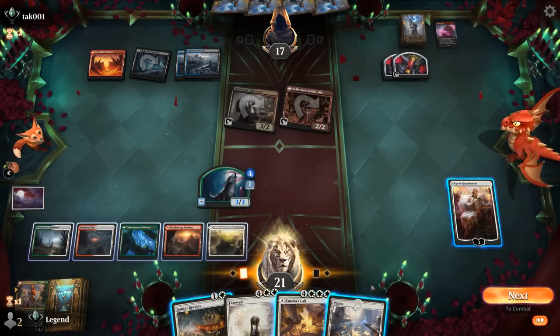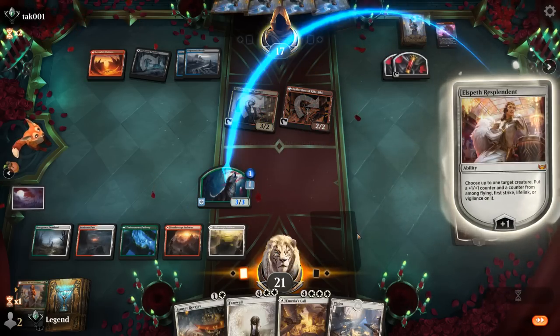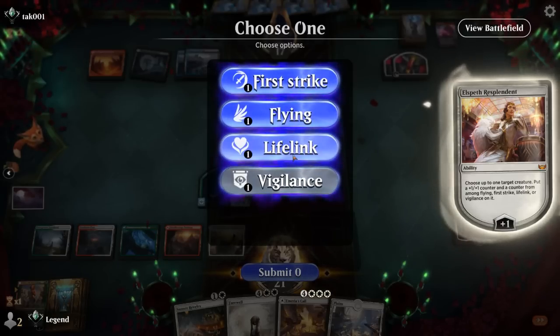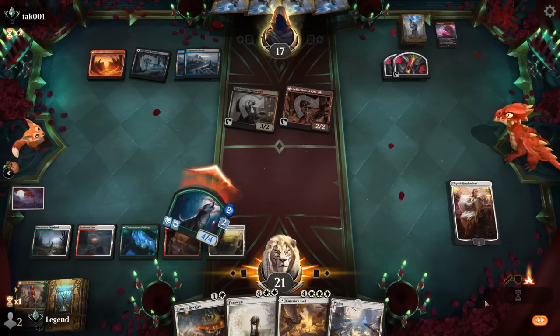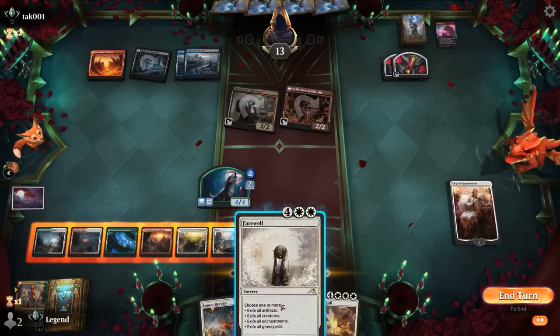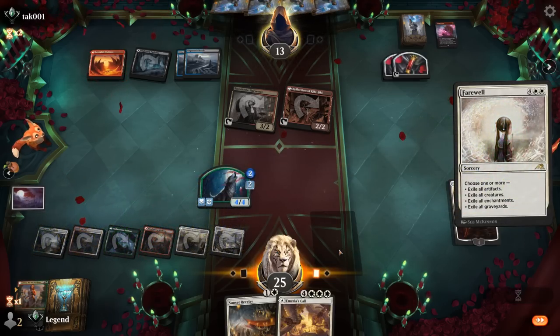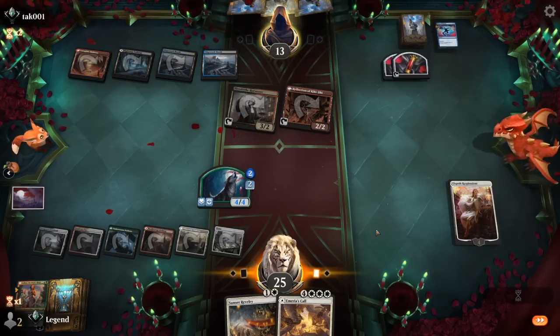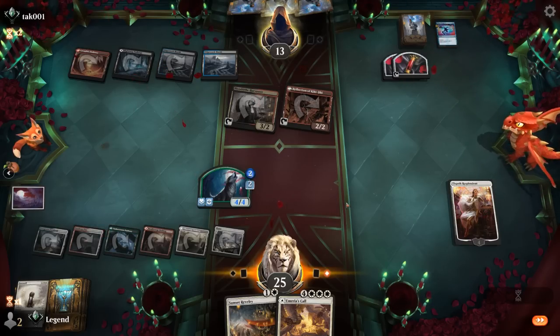The opponent is starting to empty their hand so Revelry can actually draw a card. They're attacking Elspeth with both creatures. We consider whether to double trade or let Elspeth take three damage. They've shown triple Voltage Surge already, and they might want Harvester in the graveyard to play Corpse Appraiser. We decide not to block Harvester to deny that. An unexpected Make Disappear counters our Farewell — that's problematic. Now we could be in trouble as the opponent still has Harvester threatening.